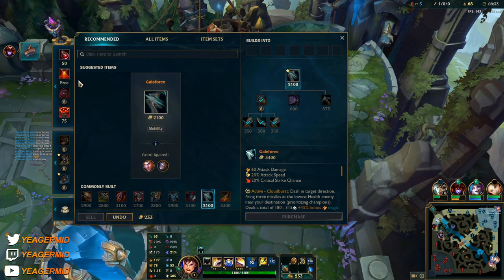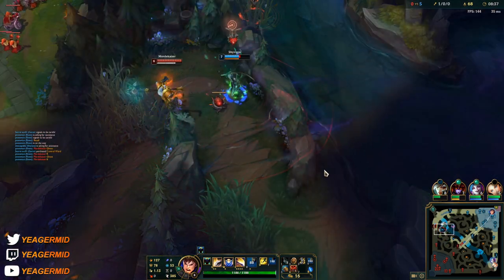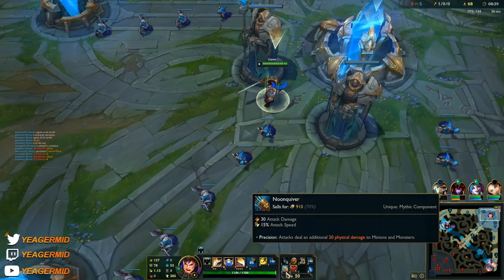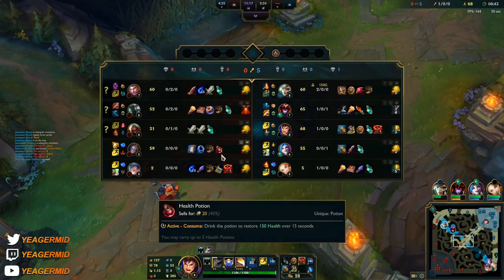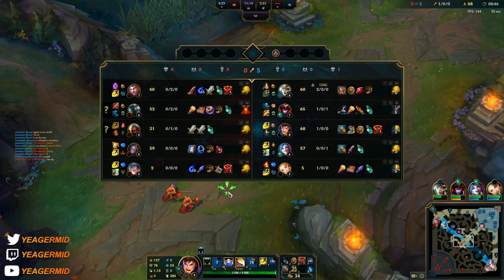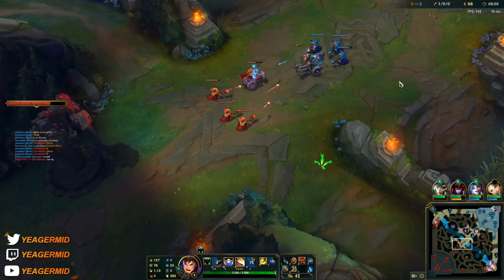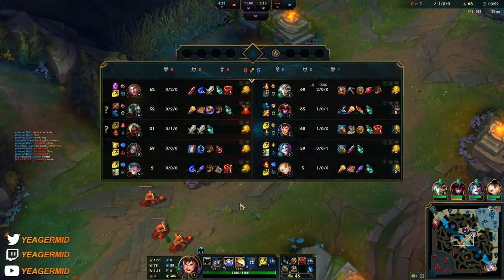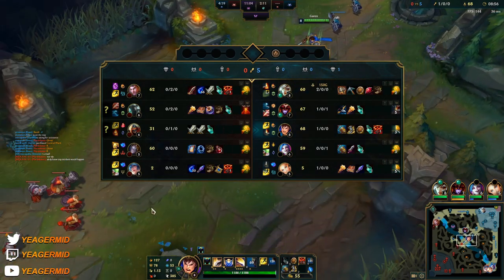I'm going to get the Nunkuva here, a refillable potion and a control ward. We'll just continue mid lane — double CS lead already. And when we have the Galeforce this helps with the gap closing, because otherwise Garen is pretty easy to kite. And this surprises a lot of people when you have that extra gap closer.